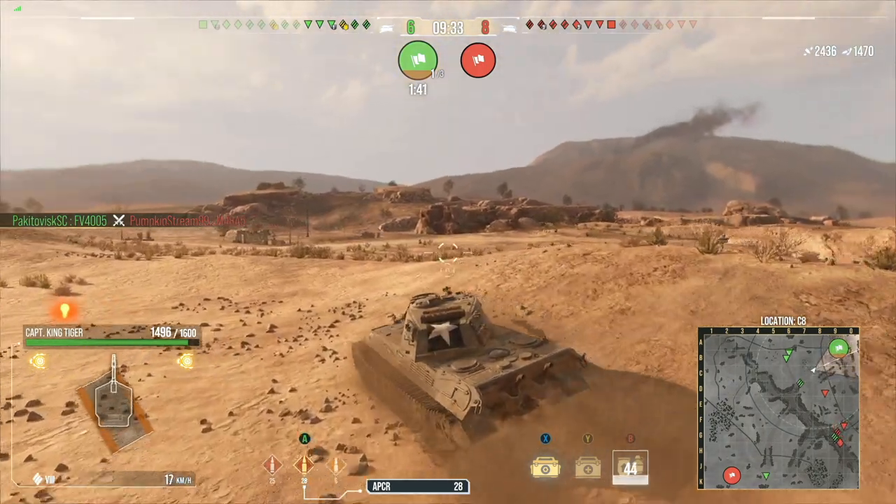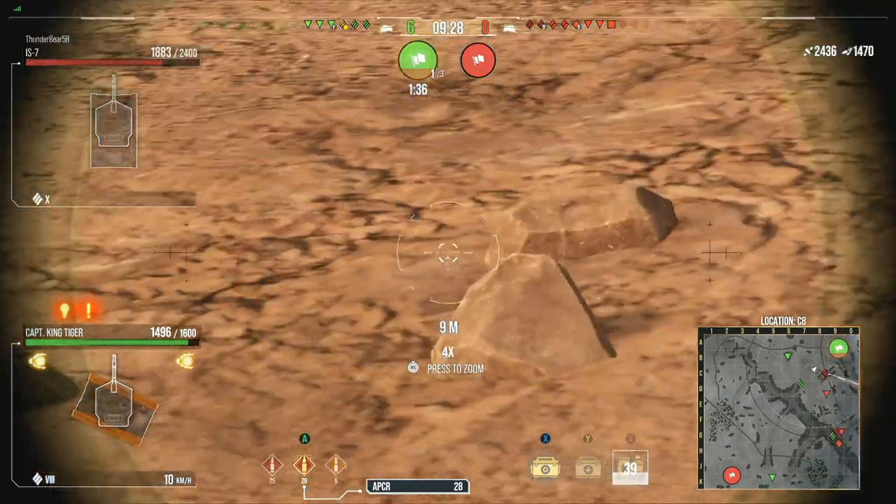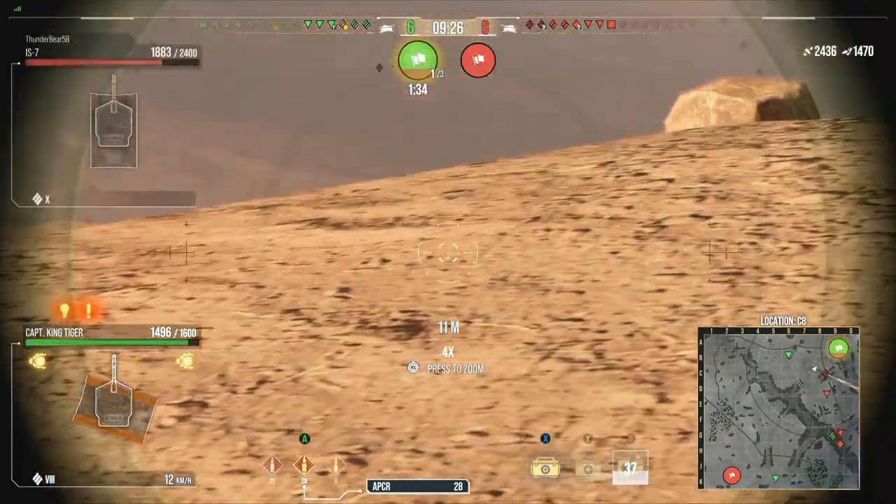It's easier to circle two tanks right next to each other than it is to circle two tanks that are spread out. But if you guys are spread out with two different positions that you're holding, that is devastating. Me and Blade have been trying it out a lot recently and it's been working out really well.